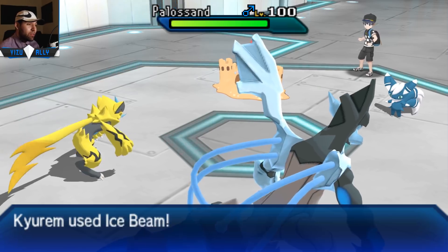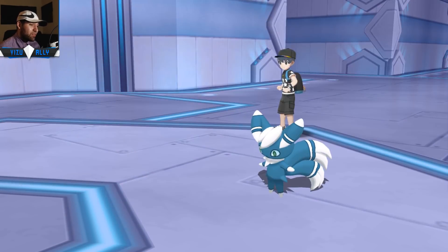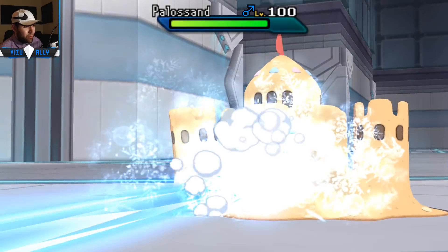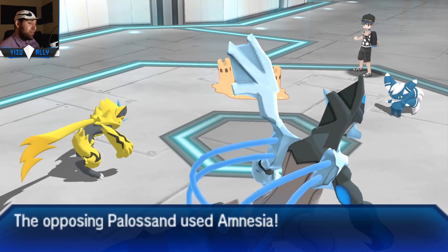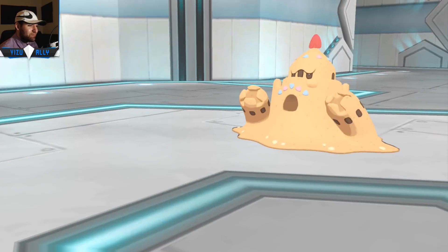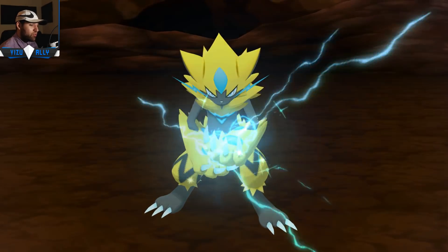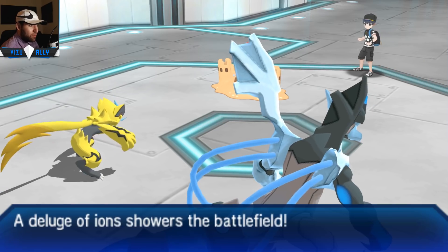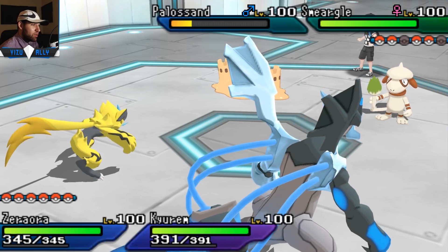Caleb makes a nice play switching into Palossand as I try to Plasma Fist Araquanid. I go for Ice Beam on Meowstic again just trying to knock it out - Meowstic is taking the Ice Beam pretty well considering Keldeo is a physical attacker here. Meowstic is also spamming Heal Bell. Palossand actually has Weakness Policy with Amnesia - we activate the Weakness Policy but I don't really expect much from it. I think the team really relied on Trick Room. You can't just rely on one trick with Trick Room or Sticky Web - if you don't get it up, your team kind of falls short. I don't even know if Meowstic learns Trick Room - if it does, a Prankster Trick Room could have been interesting, though Trick Room has negative priority so Prankster might not help anyway.